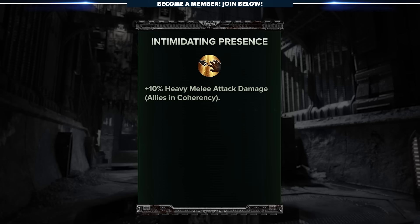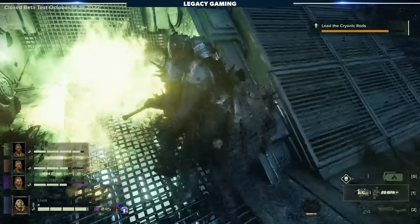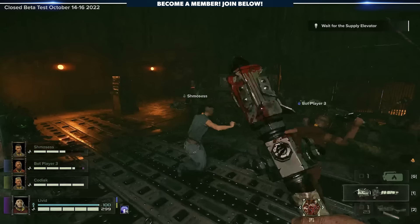Let's also factor in the class's aura, Intimidating Presence, which increases the heavy melee attack damage of allies by 10% so long as they're in coherency range. I'll be frank — I'm not wild about this aura. It definitely brings less to the table than the other classes. Heavy melee attacks are a bit niche and most of the time are only used when absolutely necessary to deal with specific enemies. So for this aura to only impact the damage of those attacks is a bit cheap. Where the aura does matter is in the higher difficulties when you'll be facing many more armored enemies. It's got a place in the game, but it's more specific to the situation.